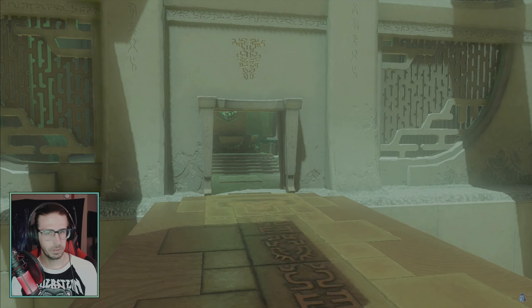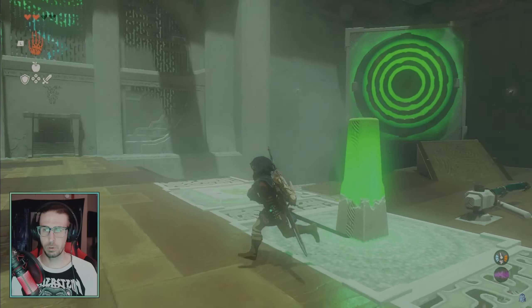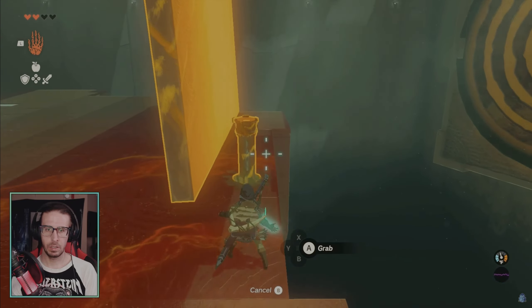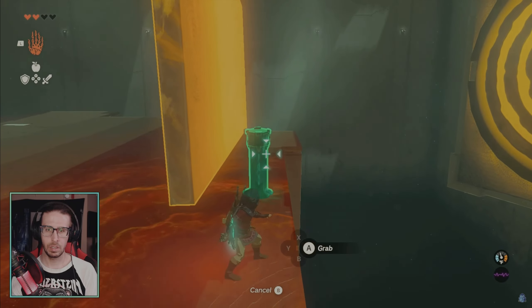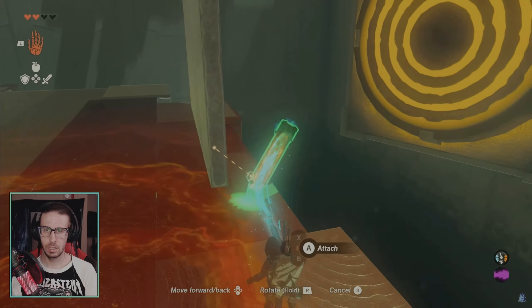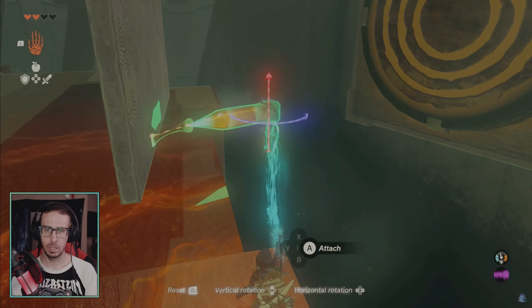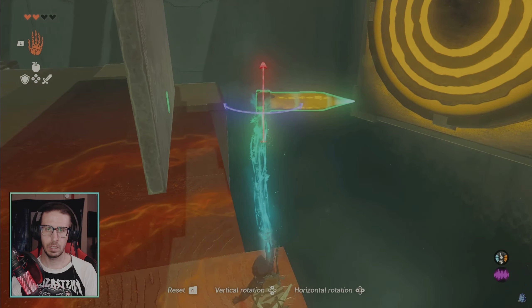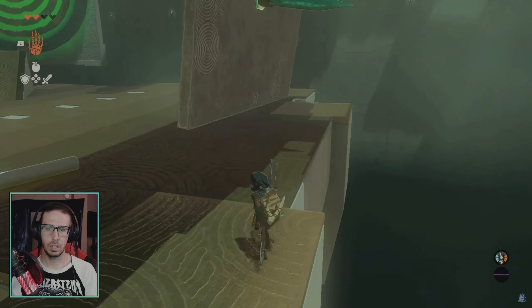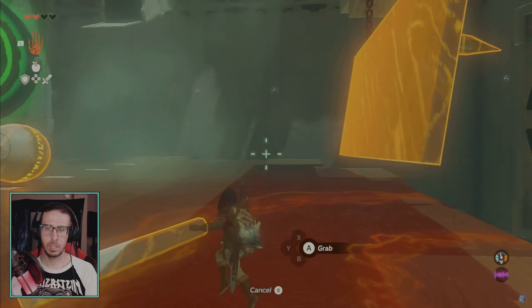It will fly off, so ignore that. Just put all three in a row. Then to get the treasure chest, grab the spike that's behind this slab of stone. Put it on the back side — I started with the front side and it didn't work. Put it on the back side with the spike facing outward so you can spike it up into the ceiling.